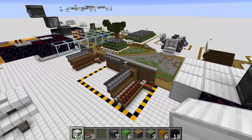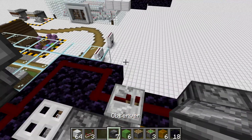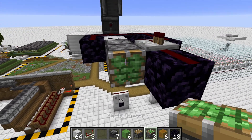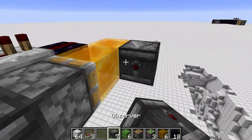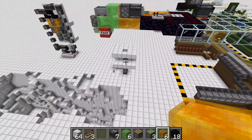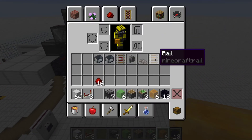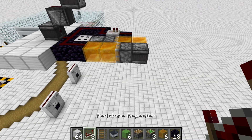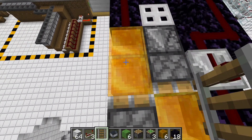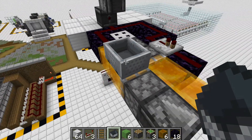Now we're going to build the actual flying machine. First we're going to build this basic flying machine, which is what I showed in the tutorial. You're going to want to put an observer facing like that, then a piston, then two honey blocks. Repeat that the other way: observer, piston, piston, two honey blocks. Then put the minecart here — this is just for you to sit on. Because they're honey blocks, the entities stick to it, so that's why you can sit on it.